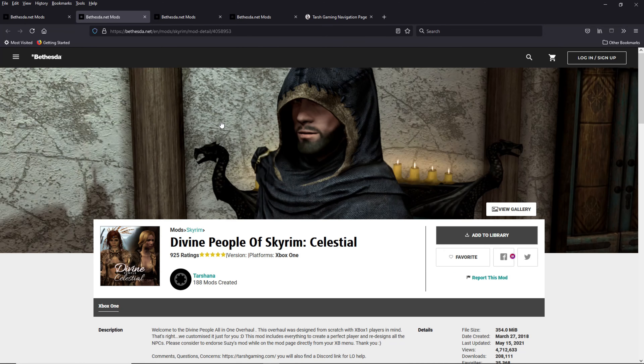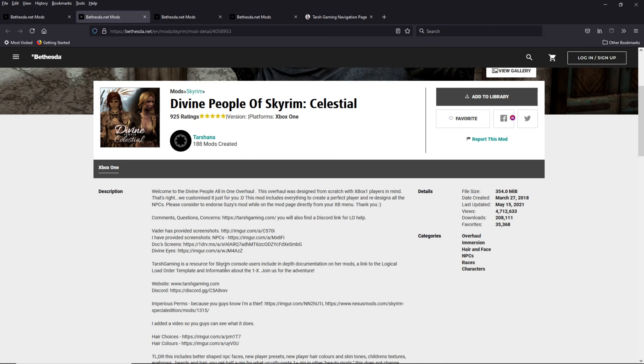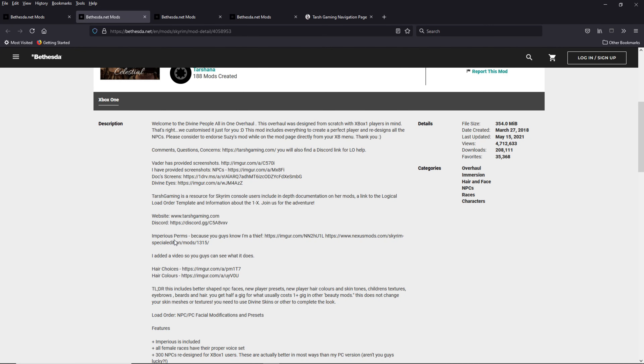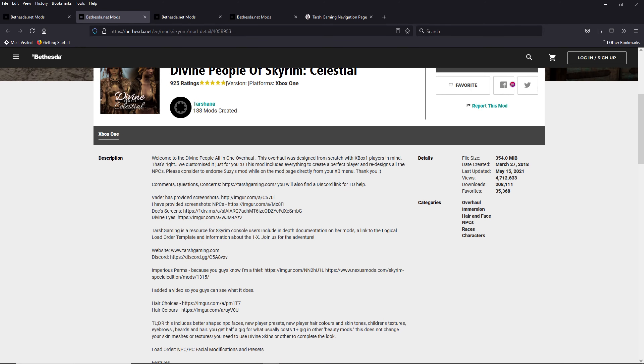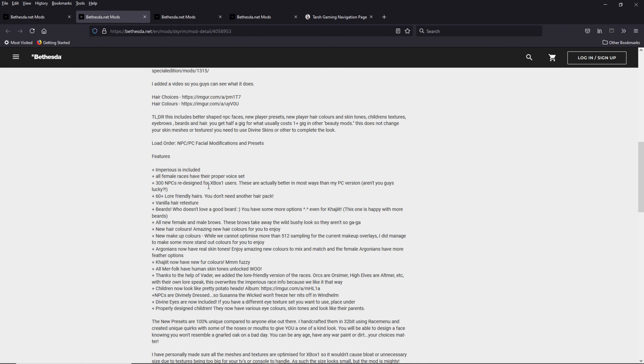Let's take a quick look at what Divine People contains — or better, what doesn't it contain. It really has everything in it. It retextures and redesigns 300 NPCs to make them look way better, 60-plus lore-friendly hairs, a vanilla hair retexture to look real nice, better character presets in the race menu so it's a lot easier to create a great-looking character, and new makeup colors.